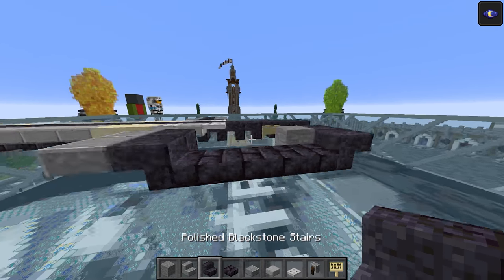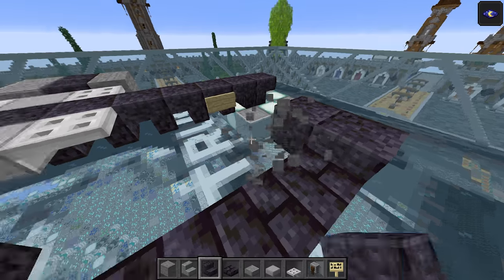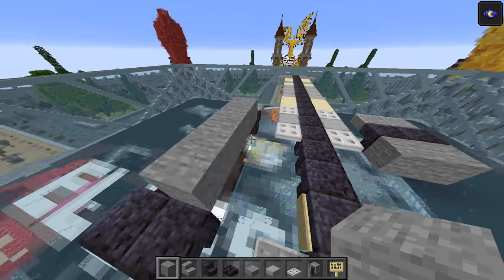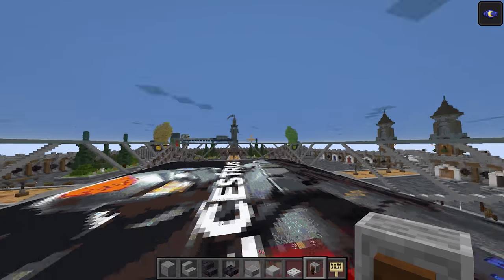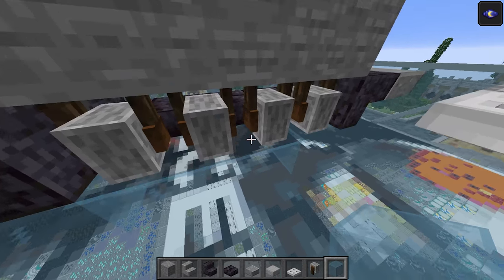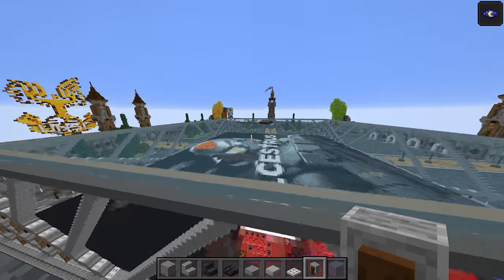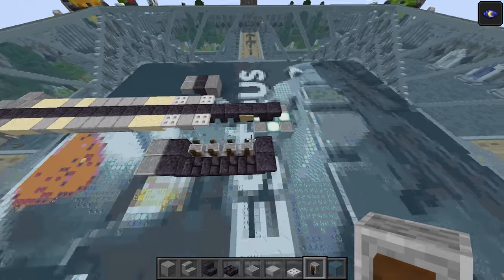Then again two polished blackstone stairs just like that at the front — should line up with that stair just here, should be one short of the front one. Now take a temporary block and do four upside-down grindstones — temporary block one, two, three, four — and go back down and place them all like that. They should actually be facing the other way — messed that up. So it should be one, two, three, four. Knock those out, and you should be left with the correct result.